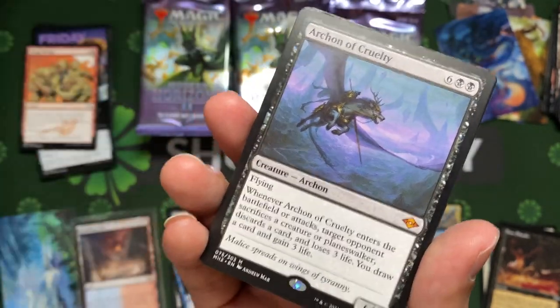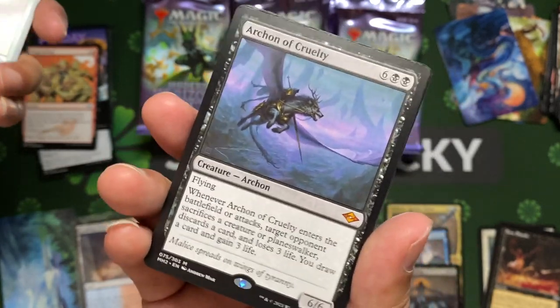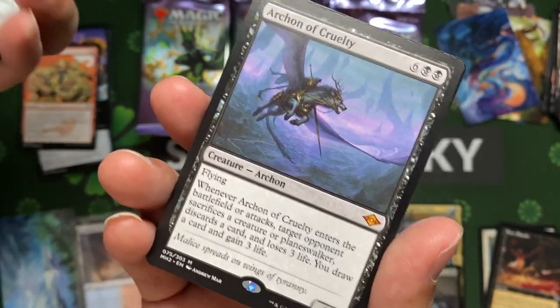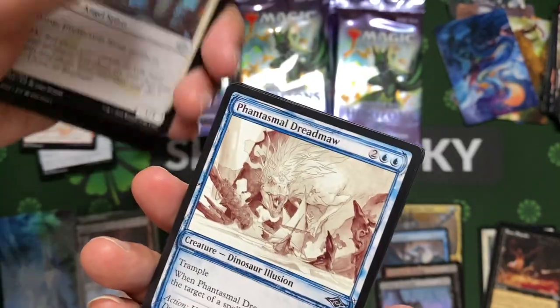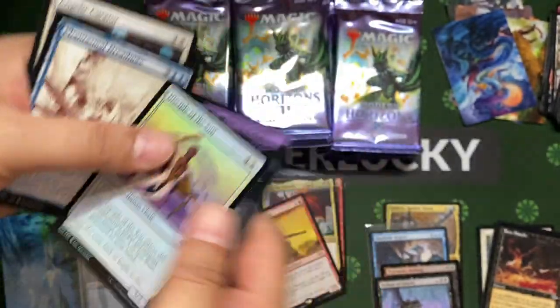Archon of Cruelty — this is also one of those probably bad cards that went up in value. Two mythics now in the box — we hope for more. Angelic Phantasmal. The Cycle of the Sun. That's all.